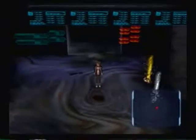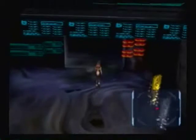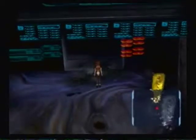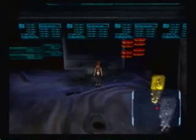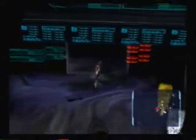Hey everybody and welcome back to more Let's Play Zeno Saga Episode 1. We're still going to explore the Cathedral Ship, which is actually just a big Gnosis that has absorbed some buildings from another planet. And one such building is this one right in front of us, which used to be a mall before it was absorbed.